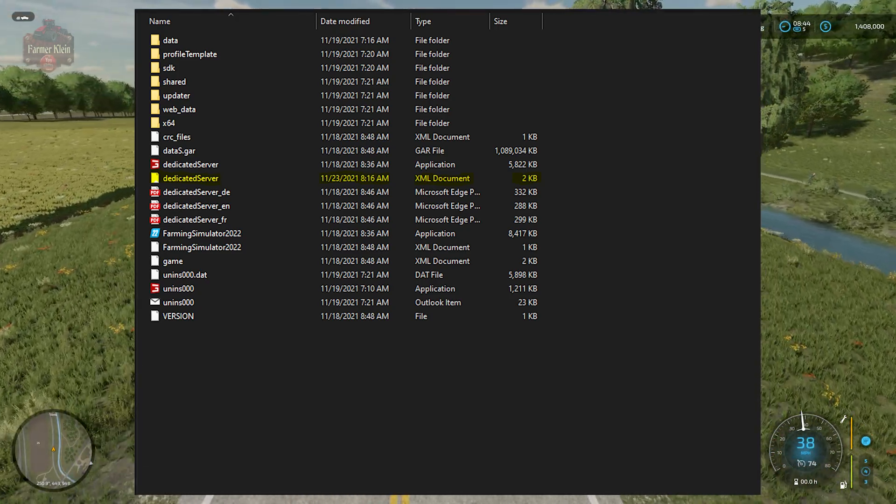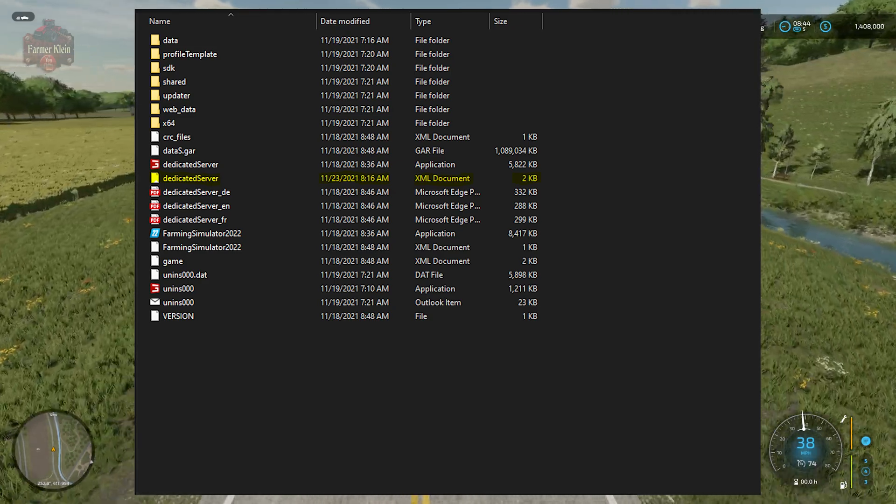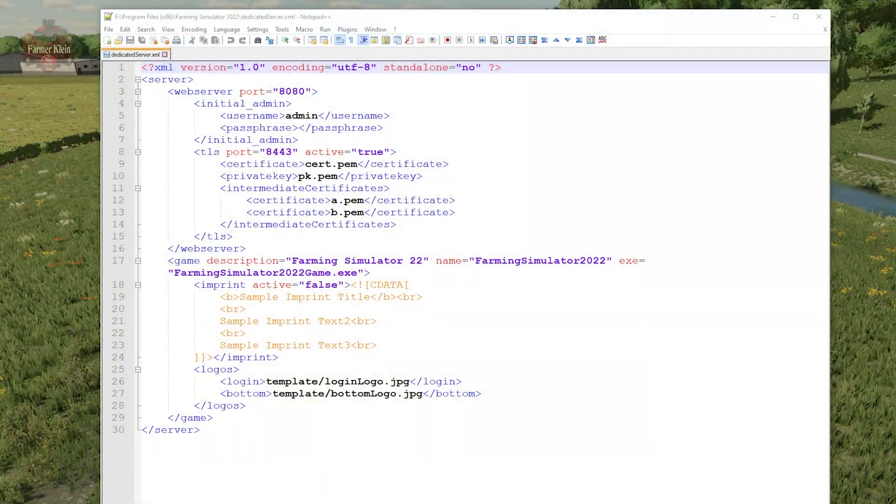What you're going to want to do is right-click on a file that's called 'dedicated server' — not the one that has the Giants logo on it, but the file below it. With this file open, there are a few things you're going to want to take a look at and change. The first thing you're going to want to change is you're going to want to add a password to your dedicated server web interface. When you first install the game you're going to get this exact configuration file with no password specified.